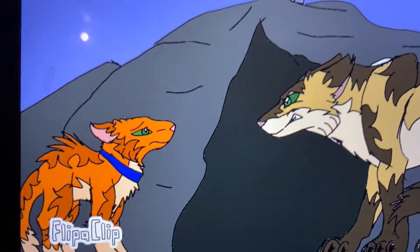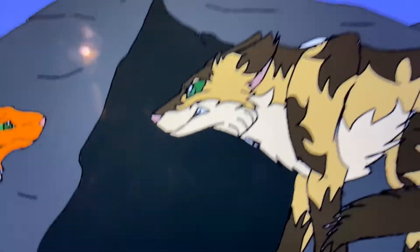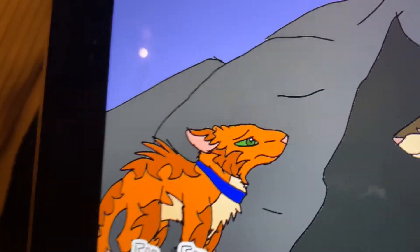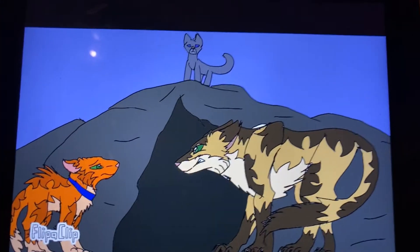This is when they first get into the camp and Longtail is kind of like, 'Get out, kitty pet — we don't want you here.' And then Rusty's kind of scared, and then Bluestar's in the background being like, 'This is fine, no worries. If Longtail hurts him, this is fine.' So this is what that scene is.